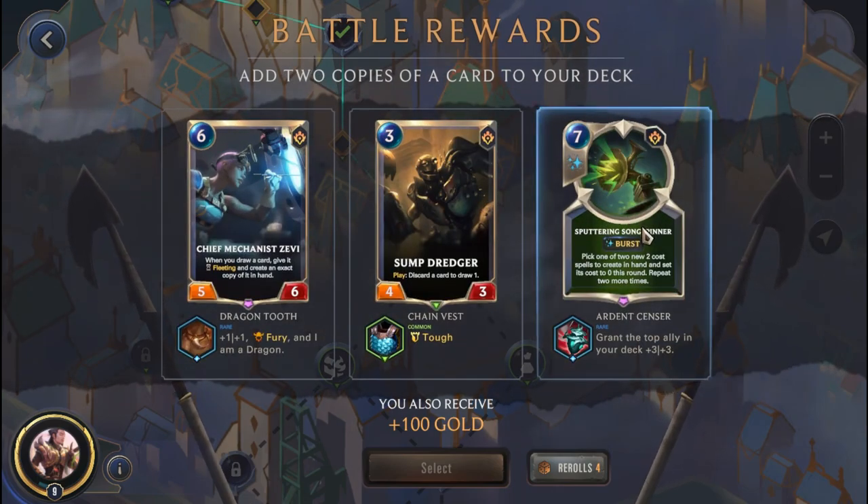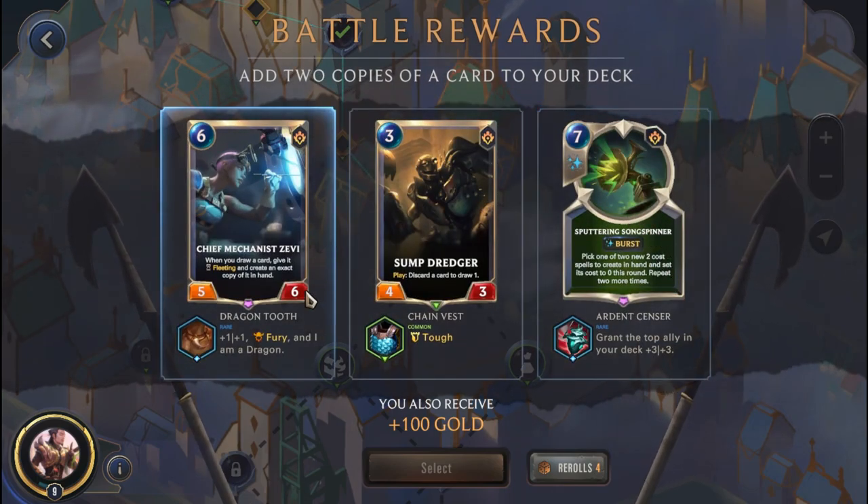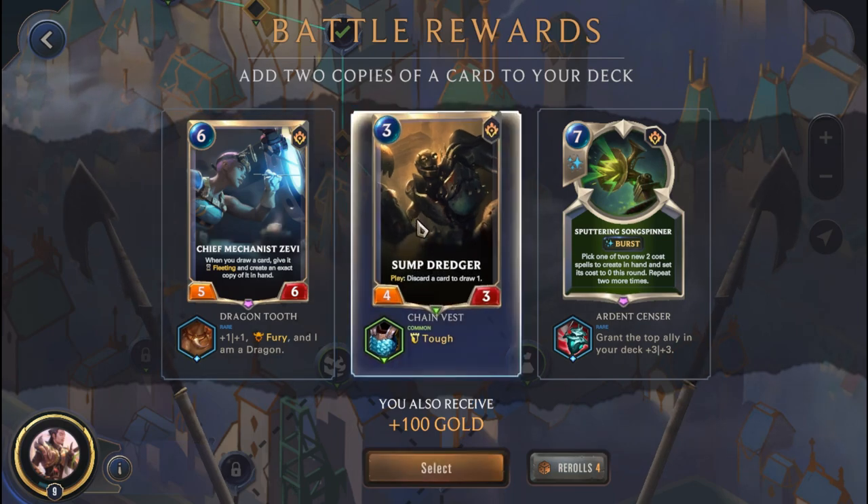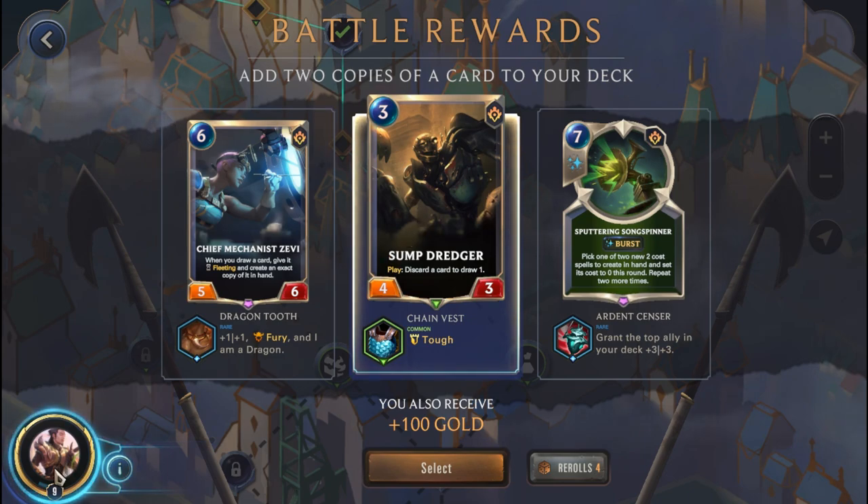We get Sputtering Song Spinner, Sheaf Mechanism Zevi, and Sump Dredger as card reward options. We might just go with the Sump Dredger - the cheaper cards we can get the better, because we'll need to play them heading into the later stages of the adventure. Cheaper cards are probably better overall, so we're going with the Sump Dredger.